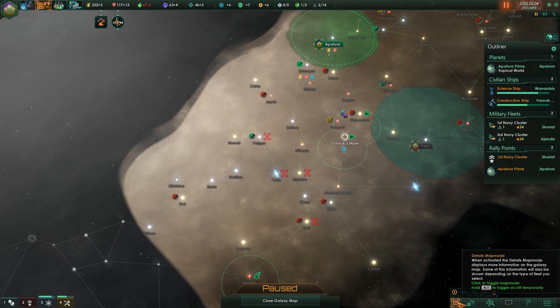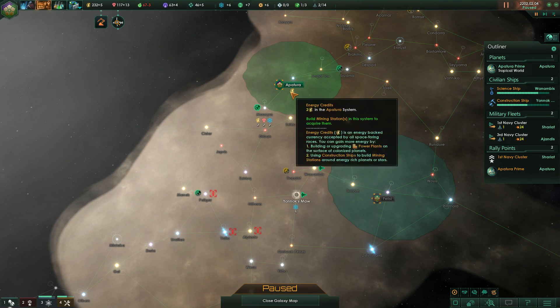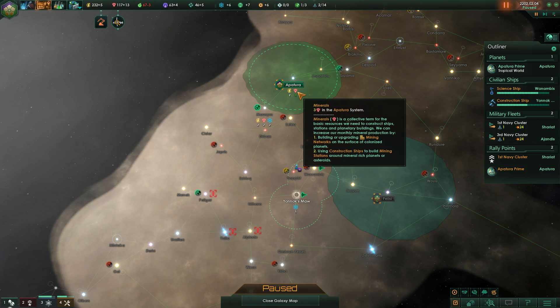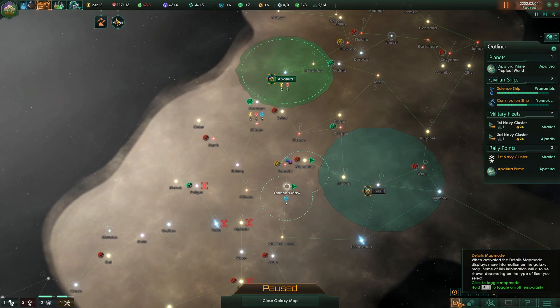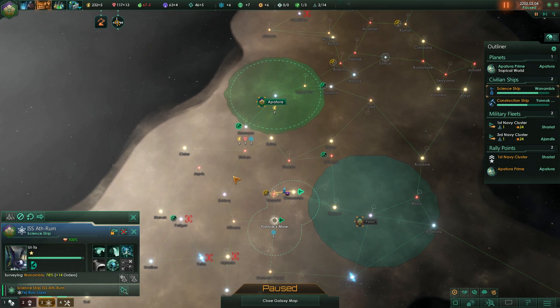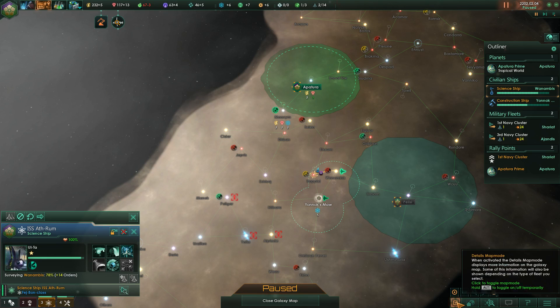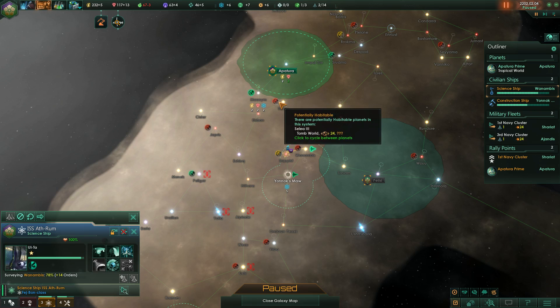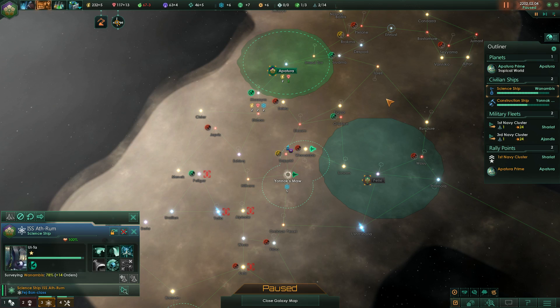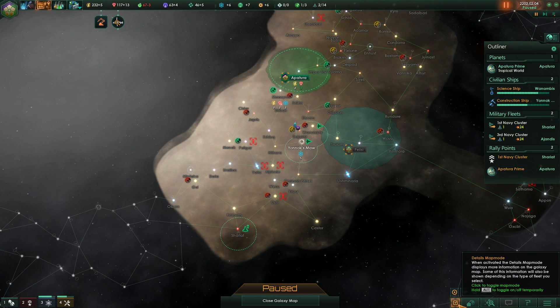A new feature is the details map mode. You start with the standard view, which doesn't show what you've built there already - and specific things such as anomalies only show up when you select the type of ship associated with them. In the case of anomalies, that's the science ship. It also won't show potentially habitable planets, which is important information from the start, so I like to keep the details map mode on because for whatever reason it starts off by default.